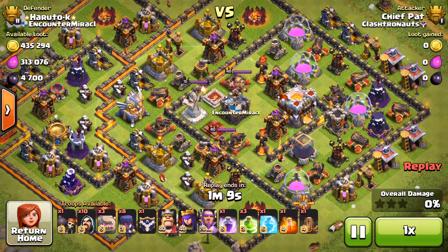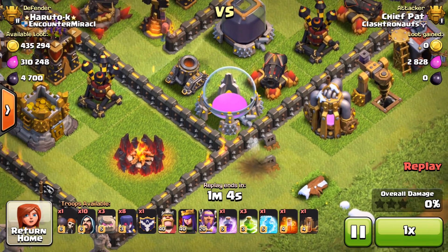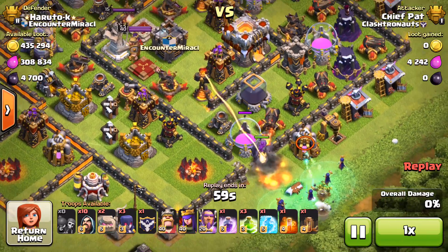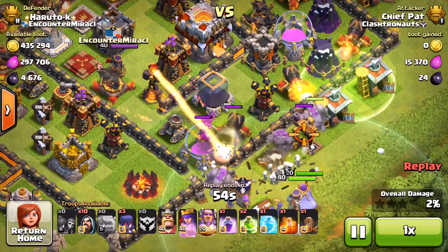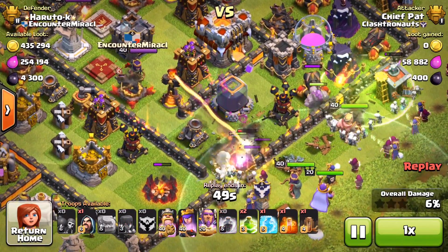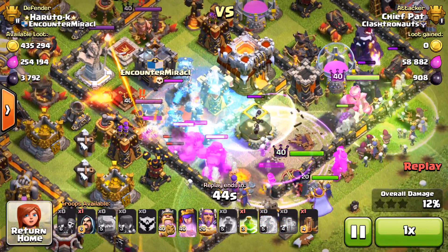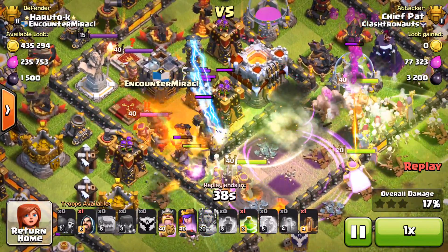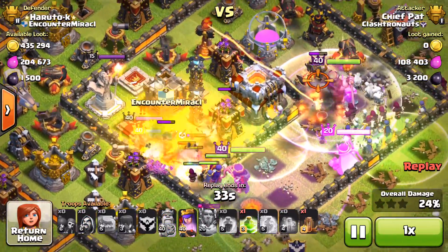The next base here looks like a pretty common base design. Normally for this base you don't want to attack from the far left or the far right — you sort of want to take a bit of an angle where you're definitely going to get 50% of the base, because the Town Hall is all but exposed. He's really just trying to give up that one star with the Town Hall right there, and what I'm trying to do is make a little entry point with three wall breakers to break through those level 10 walls. I should have troops running down both sides of the center wall, and that should be enough buildings to get me 50% while the rest of my troops clean up the Town Hall.